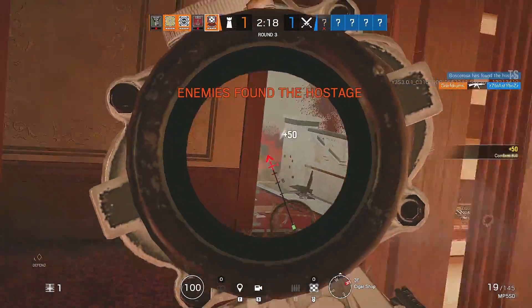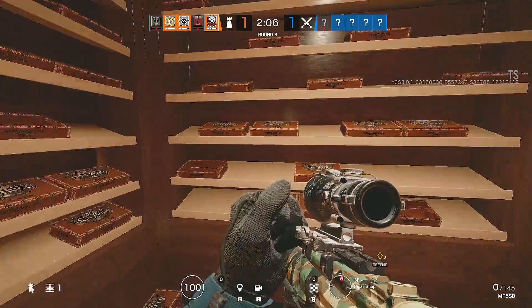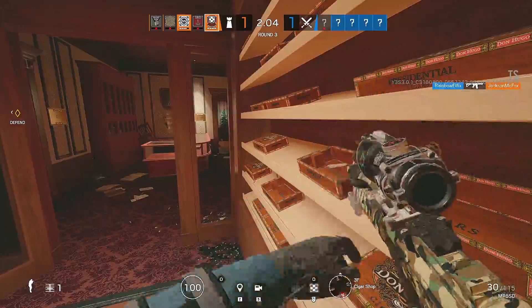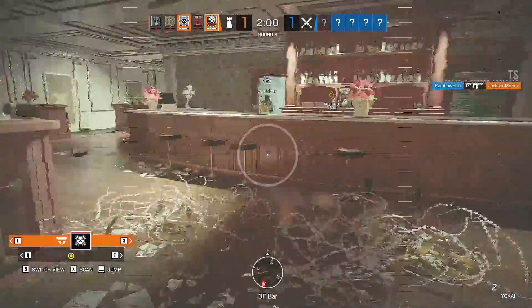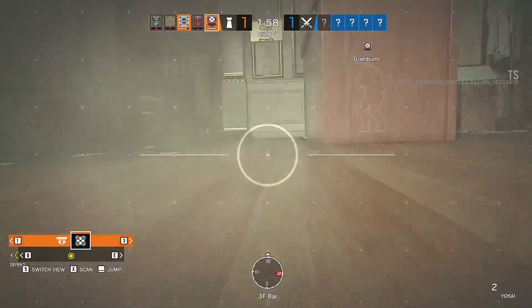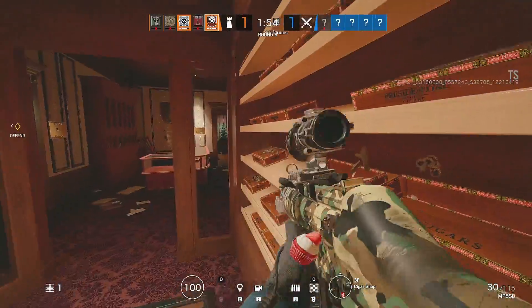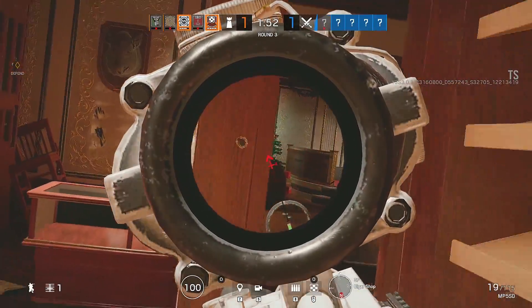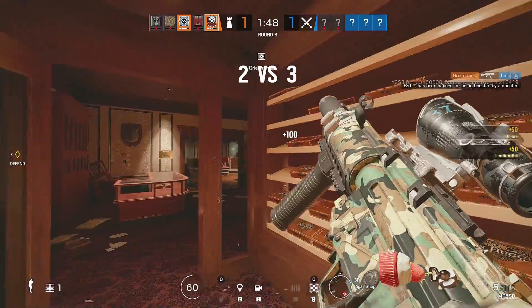I still think his MP5 SD is too weak. It's nice if you can land those headshots, but now that the Bearing 9 has really bad recoil, you can't really take a shotgun on him — it's not exactly viable. Previously in pro league you did have people run Hibana and Echo with the shotgun and then utilize the Bearing 9 as a primary, but I can't see that happening too much anymore. Some people may enjoy it, but I can't see it happening that often. Nevertheless, it's a nice change.